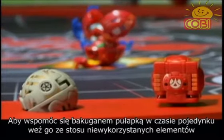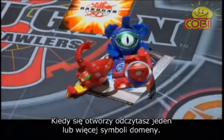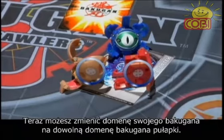To play your trap during a battle, take it from your unused pile and drop it onto the gate card engaged in battle. When it opens up, you'll see one or more attribute symbols revealed inside it. You will now change the attribute of your Bakugan to any one of the attributes printed inside your trap.